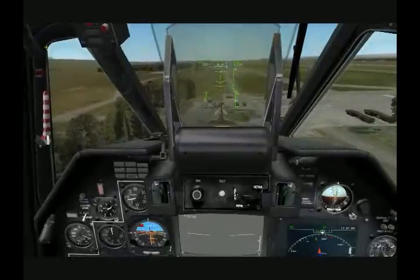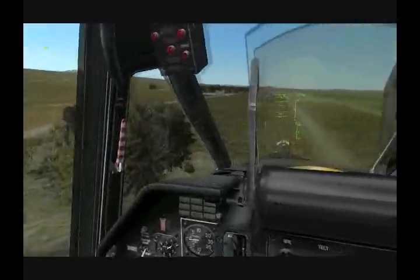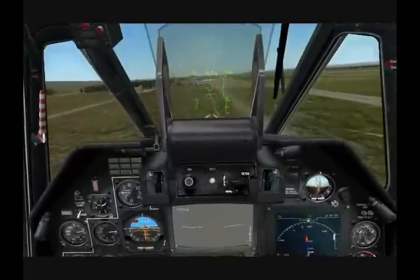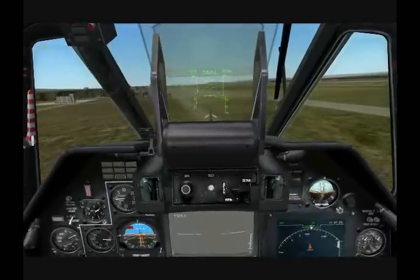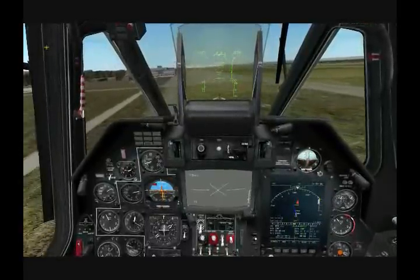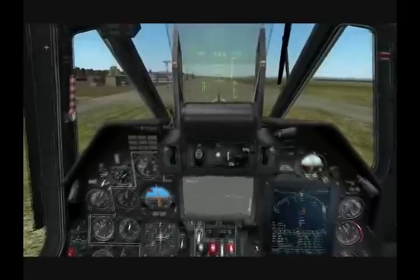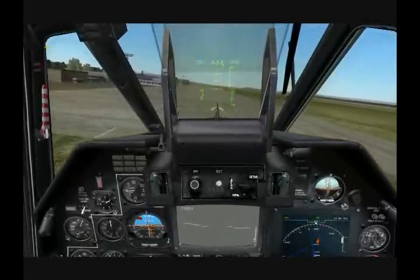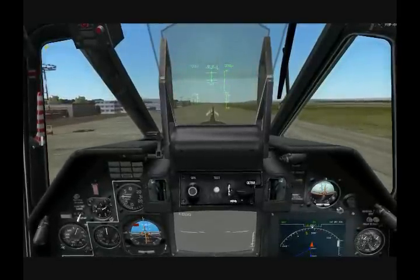Coming in for a landing now. I'll drop the gear down and open the door. One of the handy features of the Black Shark is the auto hover capability. Once I get to speed — pretty slow, maybe around 15 or 20 kph — I'll go ahead and initiate that.